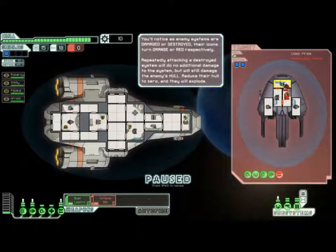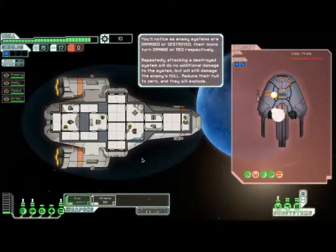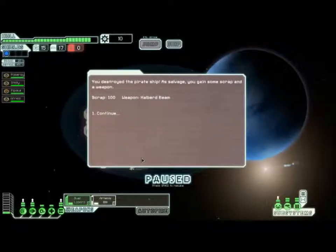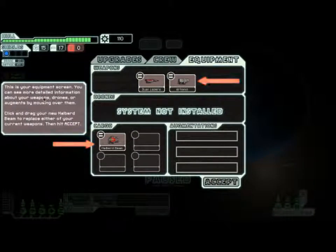Let's attack their bridge. And it's destroyed — yee-haw! You destroyed the enemy ship. I salvaged scrap and weapons: 100 scrap and the Halberd Beam weapon. Weapons or drones are added to your ship cargo if there is no room in their respective system. Left click on the ship info screen so we can equip your new weapon. This is your equipment screen. You can see more detailed information about your weapons and drones by mousing over them. Click and drag your new Halberd Beam to replace one of your current weapons, then hit Accept.